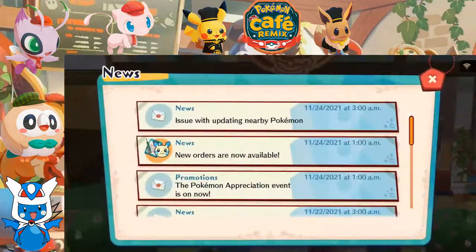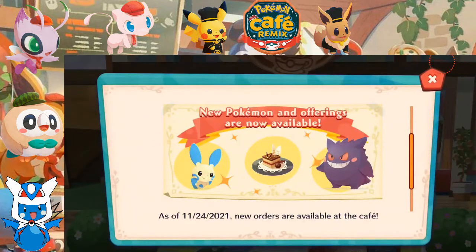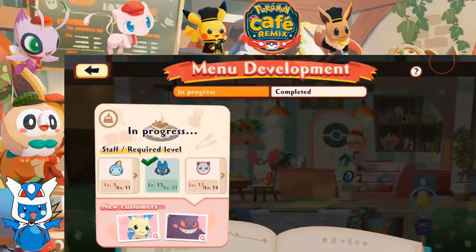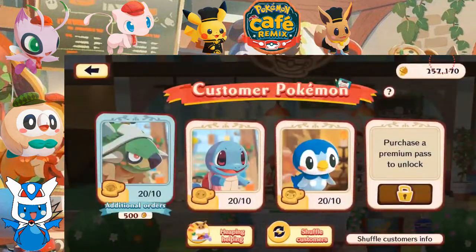So with these new orders, Gengar and Minan are starting to appear! Gotta do a little bit of training some of our team members. That being said, we're moving on to order 426.